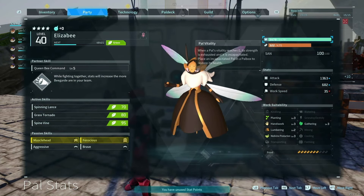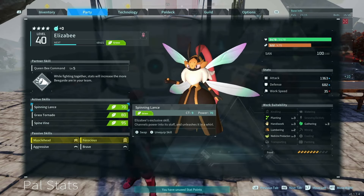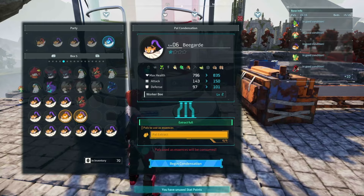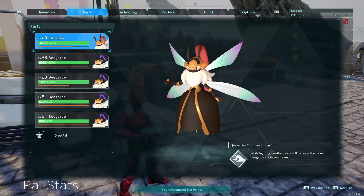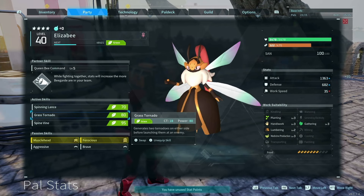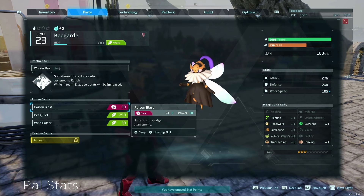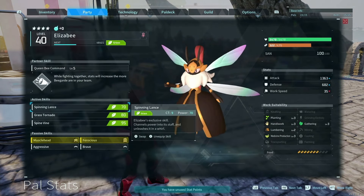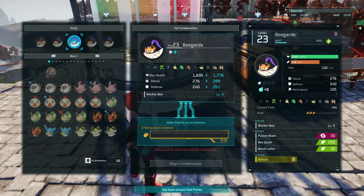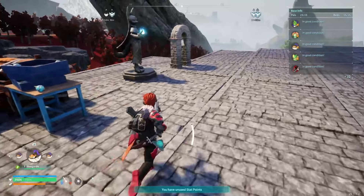The stat is showing 1,363. Using the four Bogards and it's still 1,363 — it doesn't actually appear to be doing anything visually. But the tooltip says 'on team, Elisby's stats will be increased.' Even with an Artisan Bogard substituted in, it's still reading 1,363. The stat display may just not update right away.